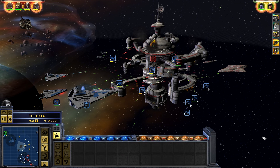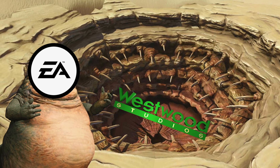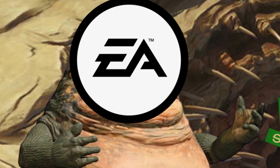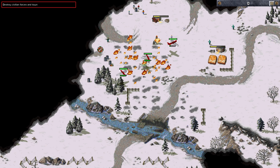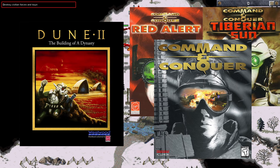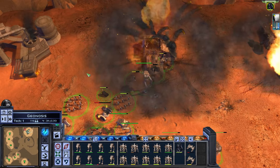It was released in 2006 and was the first game developed by Petroglyph, which was founded by former members of Westwood Studios after EA ordered its execution. Westwood was responsible for highly influential and classic RTS titles like Dune 2 and the Command and Conquer series. So right from the start, Empire at War had the potential to be really good.